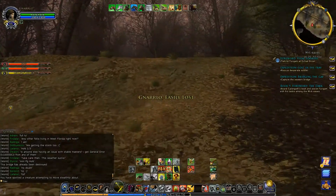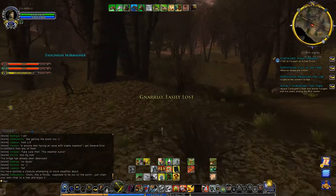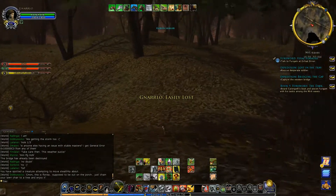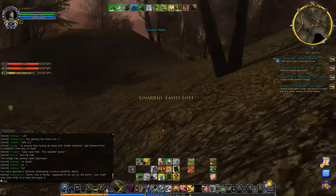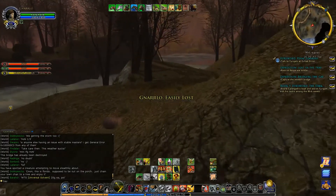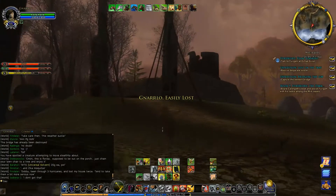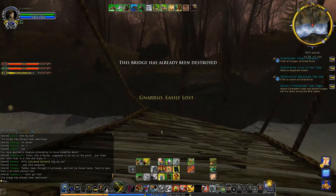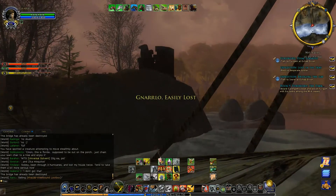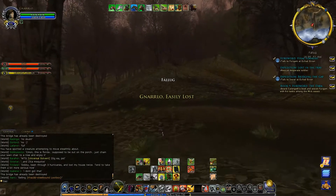I wonder where that other soldier could be. He wasn't along there, because that's where we found that one. Let's go further this way — maybe he's down here closer to the actual Fort Knoll. Not right up against the zone wall where the other two were. Looks like this bridge may be gone as well — could already have been destroyed. Yep, that bridge has already been destroyed as well. And that explains why that riverbank is unclimbable — they do not want you to cross there until we have actually completed this area.